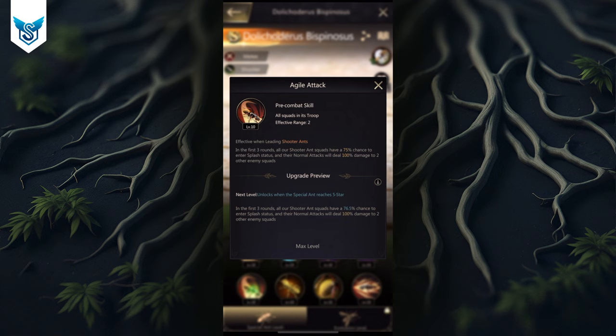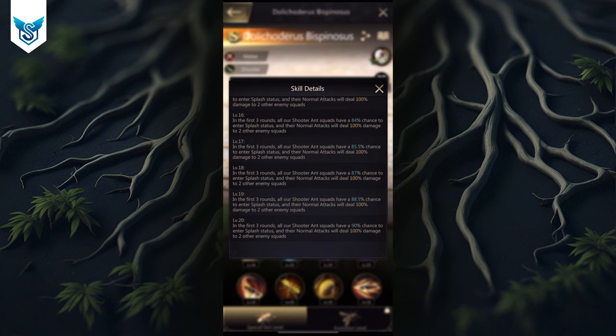Skill five is massive: in the first three rounds, all shooter ant squads have a 75 percent chance of entering splash status, and their normal attacks will deal 100 percent damage to two other enemy squads. Combined with skill two's boosted attack and normal attack damage, you're doing splash damage to all enemy squads each time splash status triggers. At five star, that chance rises to 90 percent — absolutely amazing and deadly.